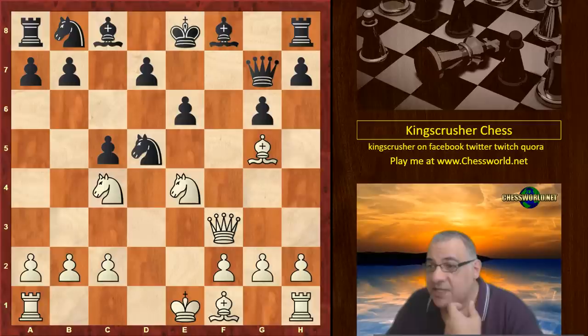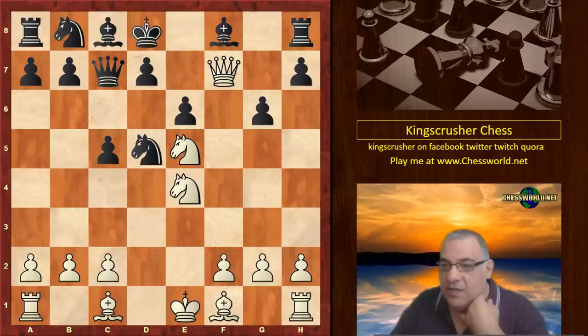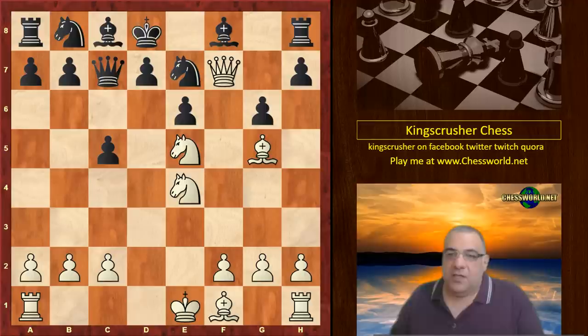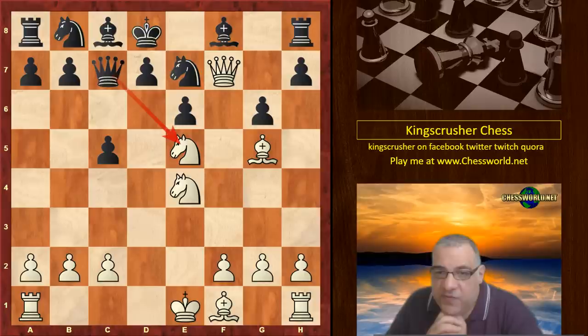White now plays this invasive check. We have King d8, Bishop g5 check, and black parries this with Knight e7. So black's hitting the knight on e5 — has white come a bit unstuck? Has he overextended himself? He doesn't really want to waste time protecting this knight.